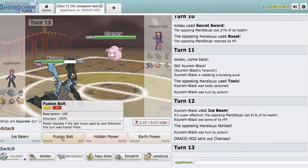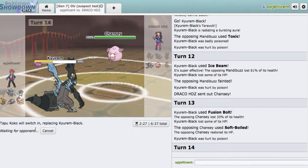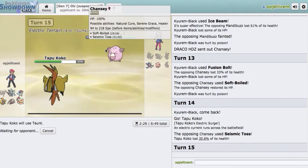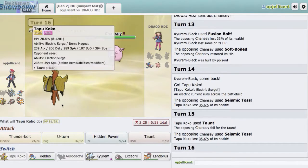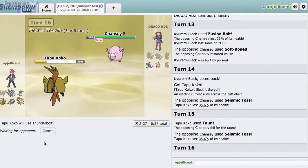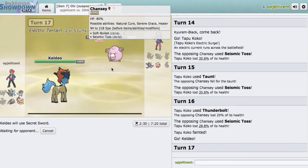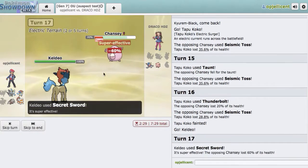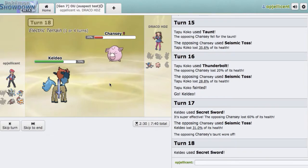I'll go right here for Fusion Bolt, I think — that's my best bet. I think I'll just spam Fusion Bolt since he's just going to spam Soft-Boiled. I'll go Tapu Koko, Taunt him and wear him down. Taunt him right here. We should be able to take even a Choice Specs Water Shuriken from Greninja. He goes for Seismic Toss — I'll just spam Thunderbolt for damage, and then we should be able to sweep with Keldeo. Go Keldeo right here, Secret Sword twice and we should be good. Secret Sword does a lot — yeah, we'll just do it again. He did see that we were Scarf — well, he was not Scarf Garchomp, so technically he doesn't know that we're Scarf.